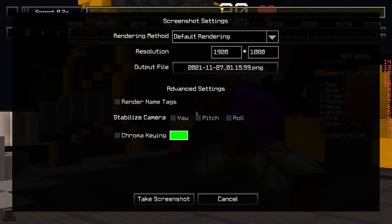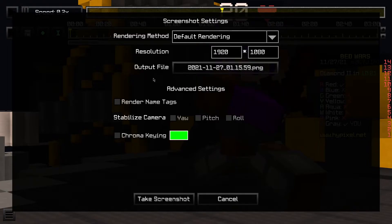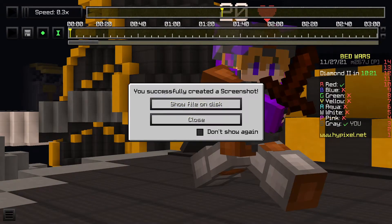Once you're done, go ahead and hit F2, and it will open up the screenshot settings. Set the resolution to what you want — I did 1920 by 1080. I'd recommend not having the chroma key option checked, unless you want a green screen to remove the background. Since I have it on default rendering, just leave everything as it is and hit take screenshot. It will pop up saying you've successfully created a screenshot — hit show file on disk to open your screenshots folder. And there we have our screenshot.